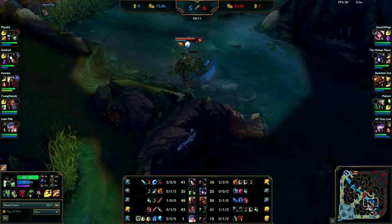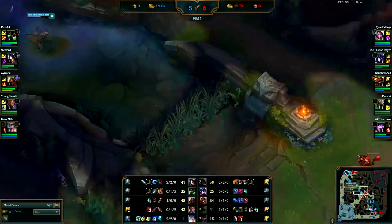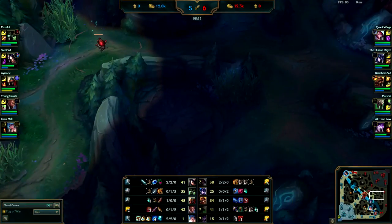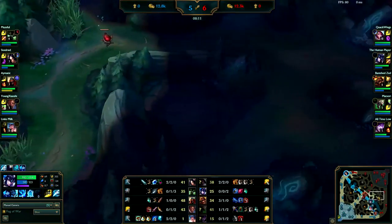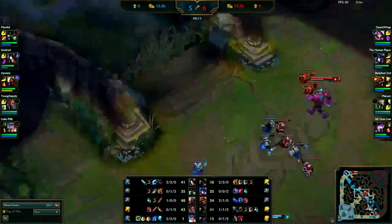You're looking on the mini map and you see Sejuani — she is only level five. Since you see her down here you can figure she's been on this side of her jungle and she has blue buff. I would like to see you come over here and take her camps — that would be very smart.